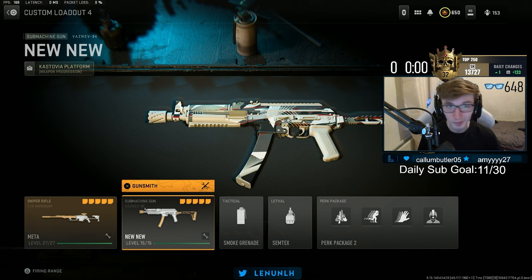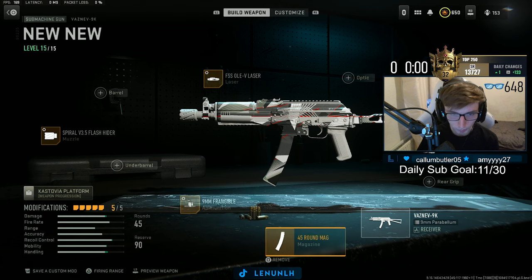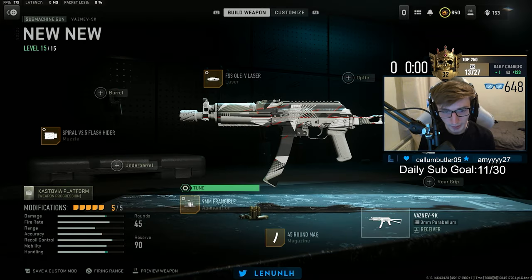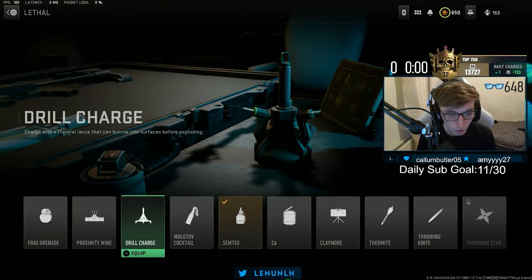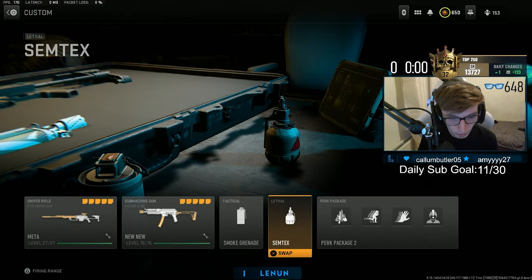And in this class I've got a little Vasnev build. If you guys want the Vasnev build — it is a good build — this is what I'm using: the Spiral V3.5 Flash Hider, 9mm Frangible, the 45-round mag, the FSS OLAV laser, and the OT Rezat stock. Tune the muzzle, laser, stock, ammunition, and 45-round mag as shown. I prefer the Latchman, but the Vasnev — it's kind of personal preference, they're both really good. You can use a drill charge instead of Semtex, but for me I just use a Semtex. Both are beneficial — each to their own on that one.